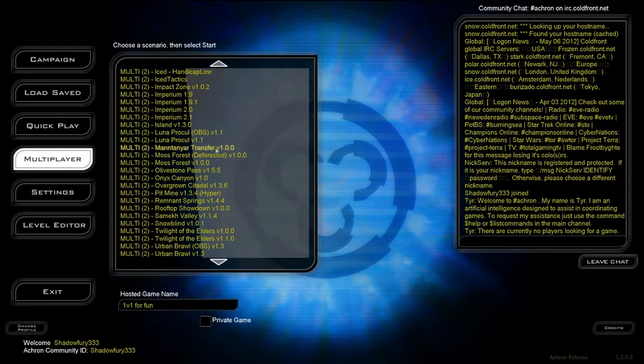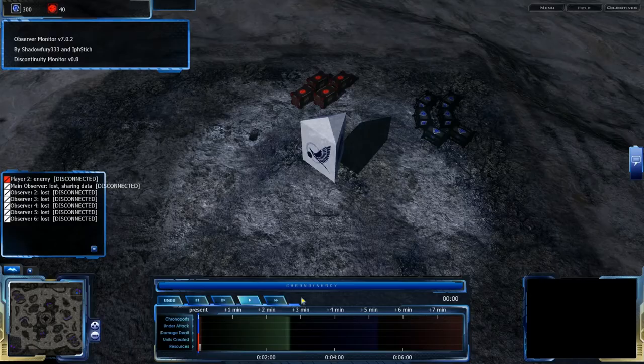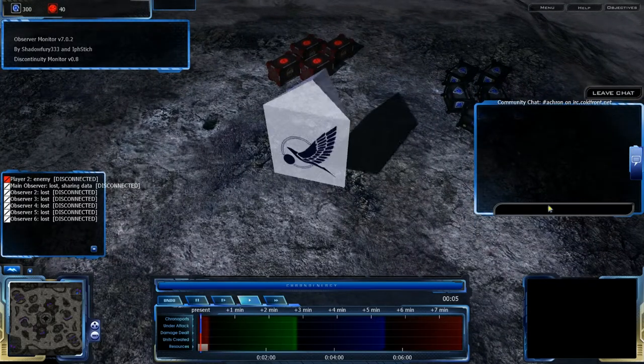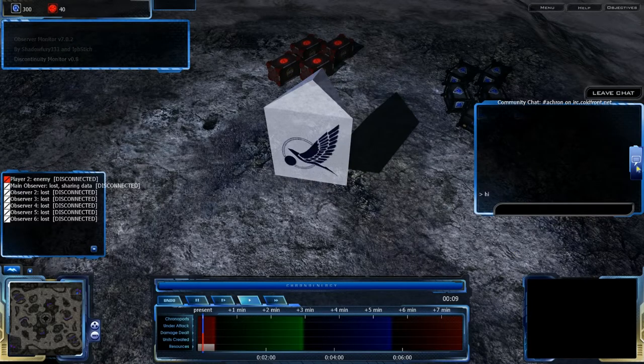Other than bug fixes, balance changes have been a large part of this patch, most notably with the reduction of economy, which we'll go over in more detail later. Another community chat fix is that in the main game, the actual community chat is available just like it is in the menu — so it is available everywhere.